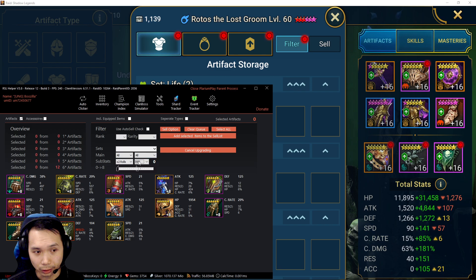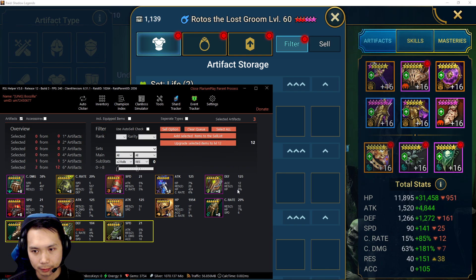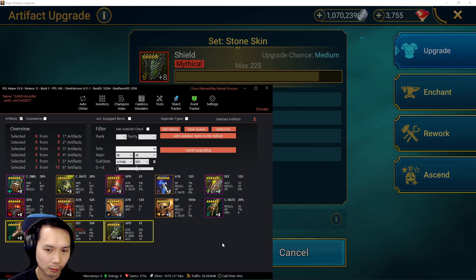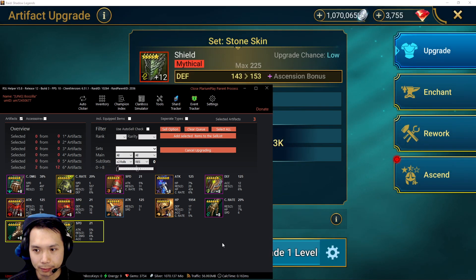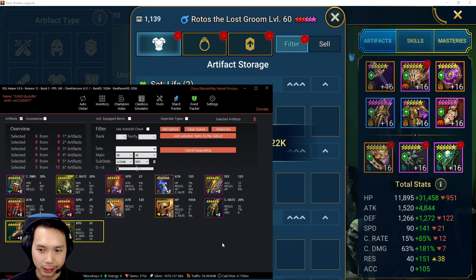Resistance gear is only going to be good in particular sets — stone skin, for example. I'll do the stone skin gear for now and I guess protection gear as well. Hopefully we get some pieces that are exciting enough to roll to 16.